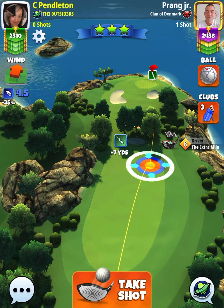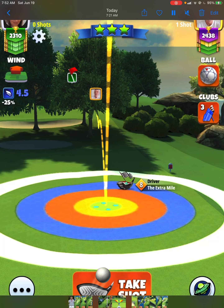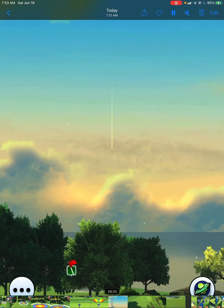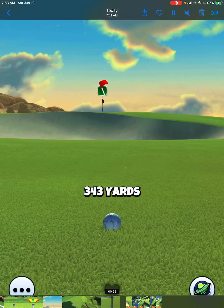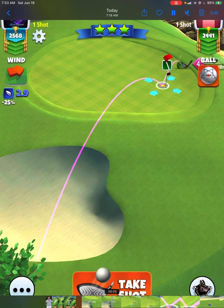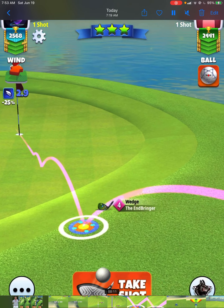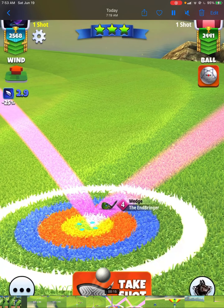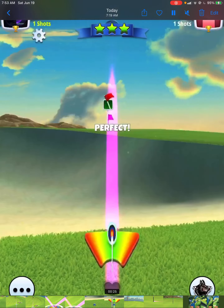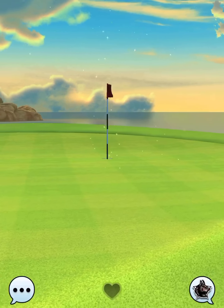Hole number six is another hole where you have to pick up an eagle if you're planning on competing, especially up in tier number three. But this will be very simple. We're going to take a navigator — full top, one left, 10% at max — playing the right hand side. Perfect ball gets us very nicely up the fairway. Shot number two, I play 20% at mid. I don't apply any spin at all, just let my ball guideline go to the hole. We hit a perfect ball and we're in there for the eagle on hole number six.